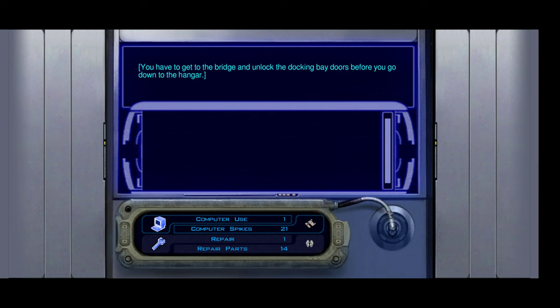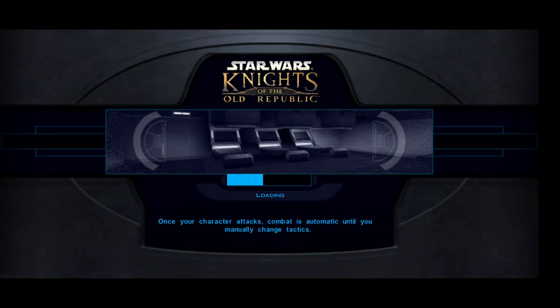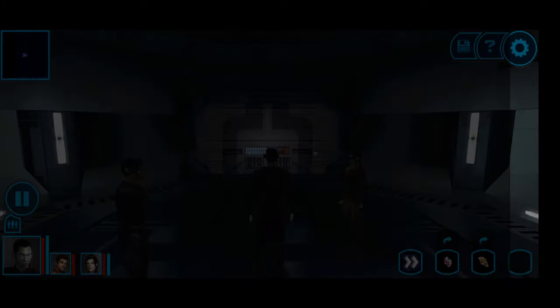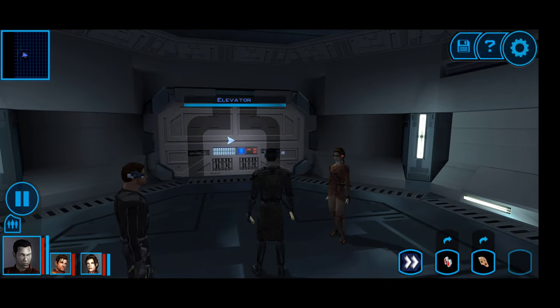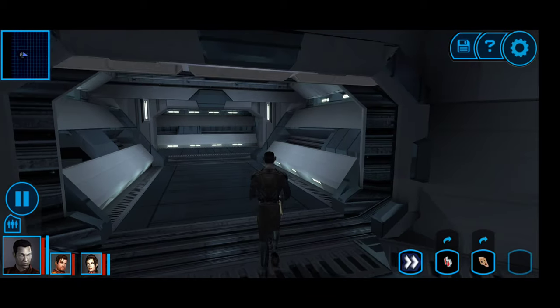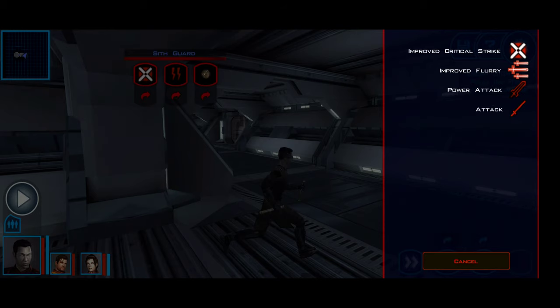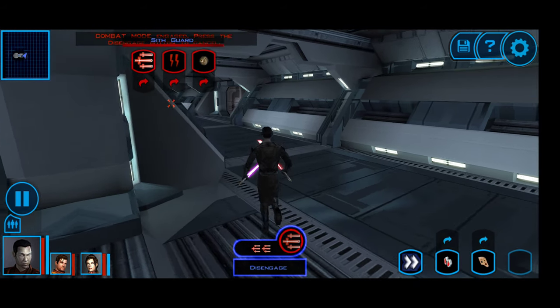We need to get to the bridge and lock the docking bay doors. In order to get to the hangar we have to lock the hangar bay doors, so the bridge is the only option. From here on out it's going to be everyone fighting their way to escape.